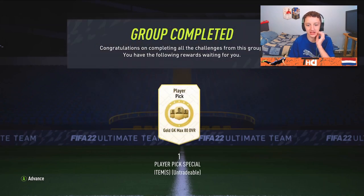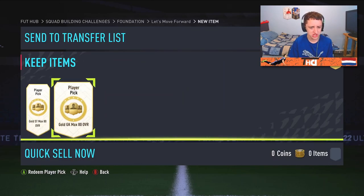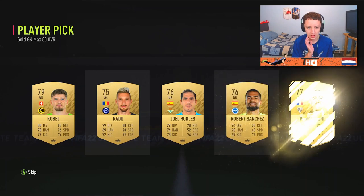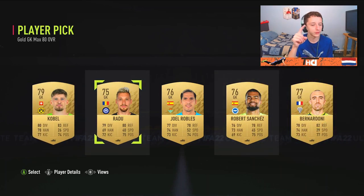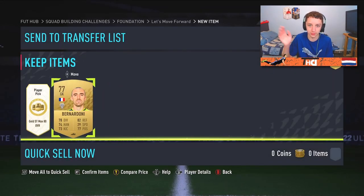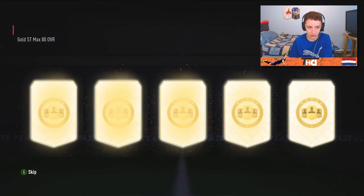That should be a few of the foundation SPCs complete as well. Happy days overall really. Gold, goalkeeper, max 80 rated - we're opening this one first. That would get a strong link to the back. Although I've got Emiliano Martinez. Actually, I'll take Bernadono just because it offers a super link, or strong link, whatever you call it. And a gold striker, max 80 rated as well.